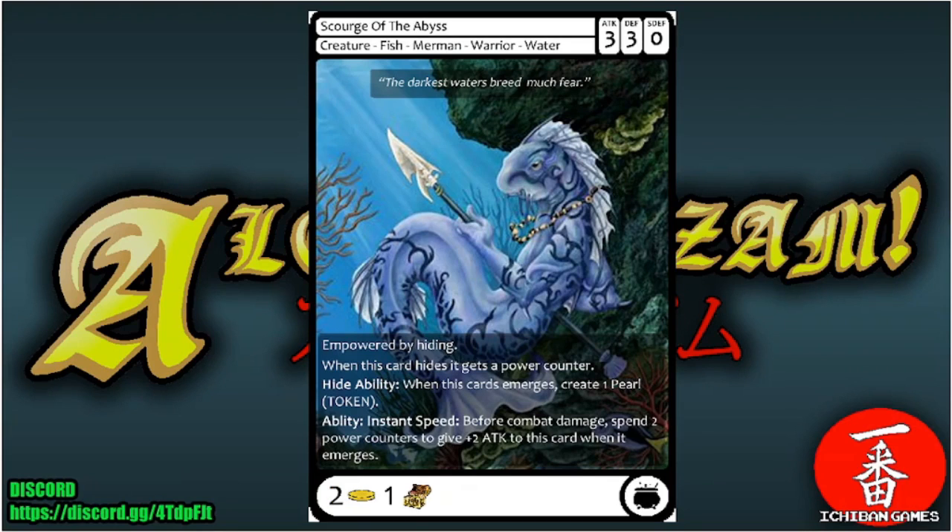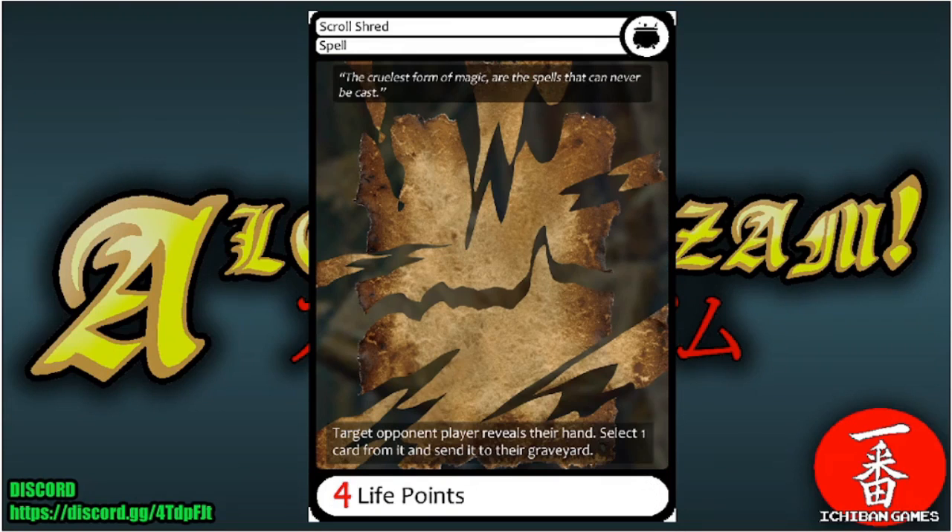Next is Scourge of the Abyss, a common creature — Fish Merman Warrior of the Water faction with attack three, defense three, special defense zero, casting cost two gold and one treasure trove. Empowered by hiding: when it hides it gets a power counter. Hide ability: when it emerges create one pearl. Instant speed ability: before combat damage spend two power counters to give plus two attack when it emerges.